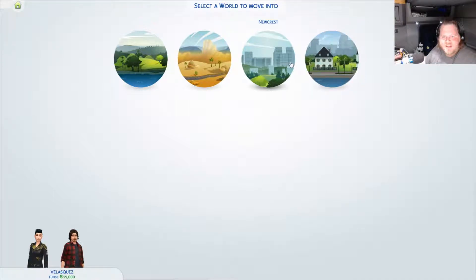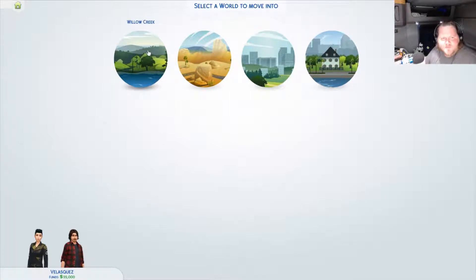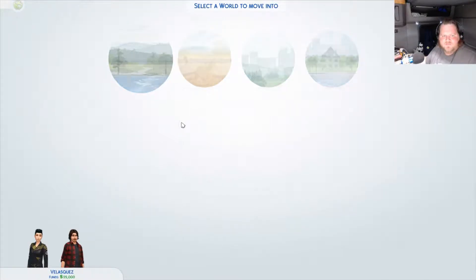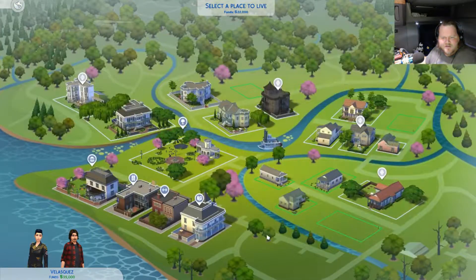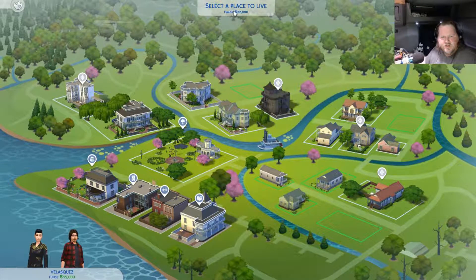Magnolia Promenade, Newcrest, Lazy Springs, or Willow Creek. I don't know. Magnolia Promenade - I think we're better off living out there. We got funds of 22,000 Simoleons. You must choose an occupied lot for your household.